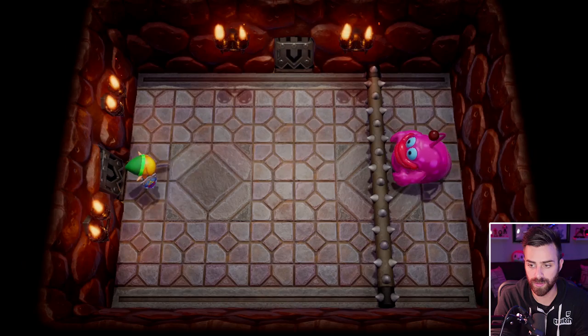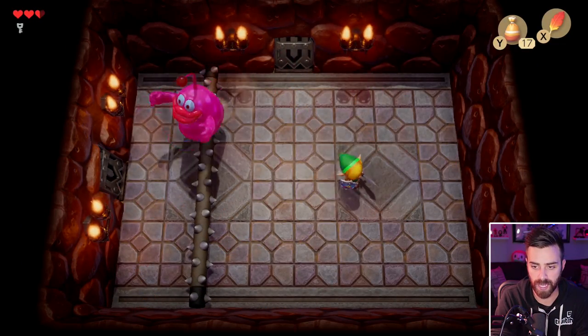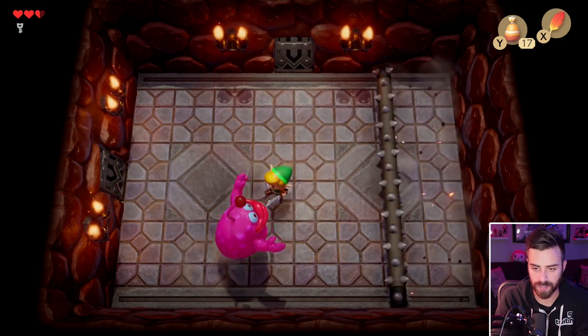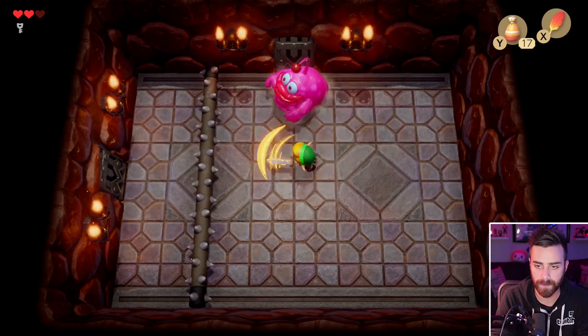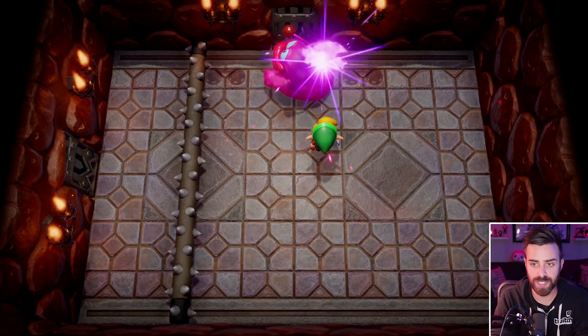Look at this guy — he's adorable. Gotta jump over his little giant spiky thing. Get two hits on him. Can I jump and charge my sword? I can! Awesome. So that's three hits, technically, because our spin attack counts — and we missed! Nice! Bro, we're out here!